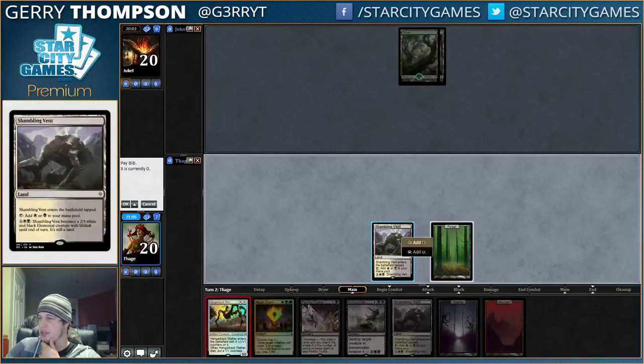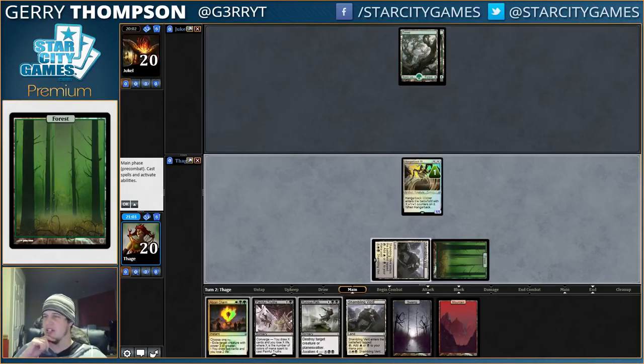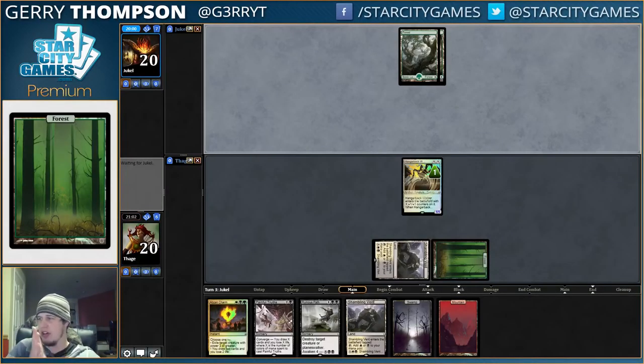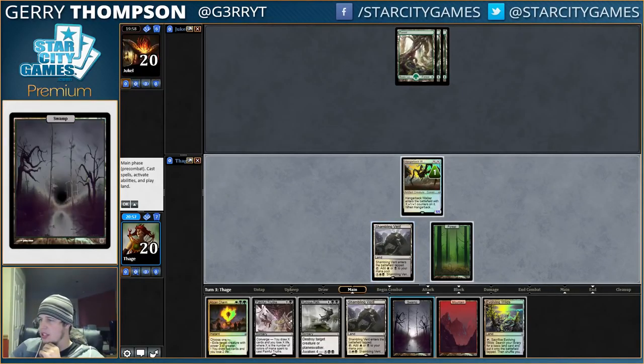Pick up a Duress and a Sorin — not too bad. Probably want to avoid committing to the board. The opponent giving us Duress might mean they don't have Ugin. I think the key is holding Abzan Charm, or making sure you can flip an Abzan Charm to make sure you can kill Ulamog — kind of the same deal with Ruinous Path and Ugin. But you can actually just beat Ugin by having things like Hangarback Walker face down, Den Protector, Catacomb Sifter.